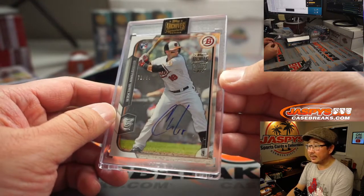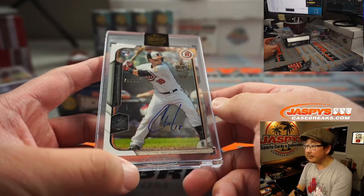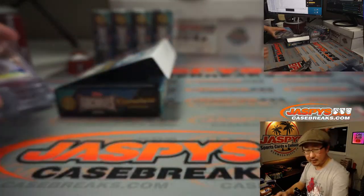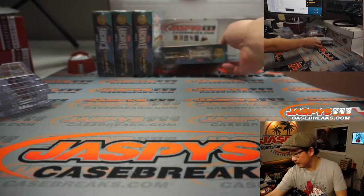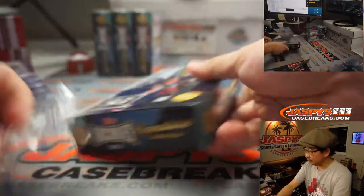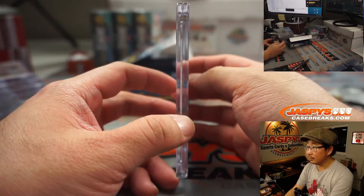Next up, for the Orioles, we've got Christian Walker, 17 out of 99. Christian Walker is going to Barry Roberts. There you go, Barry — another one.